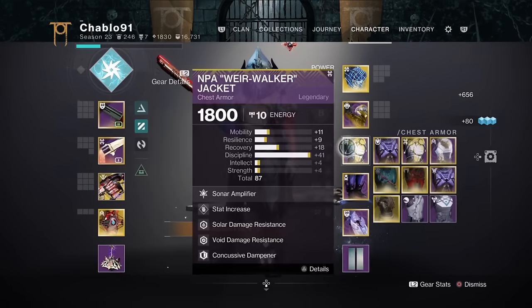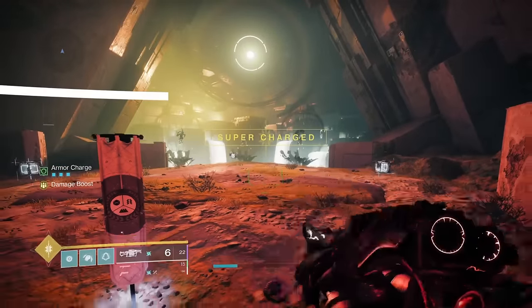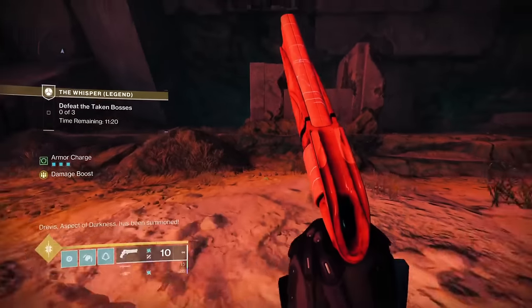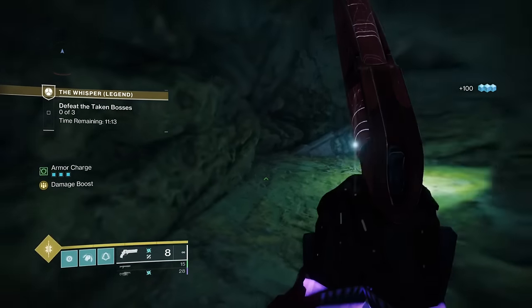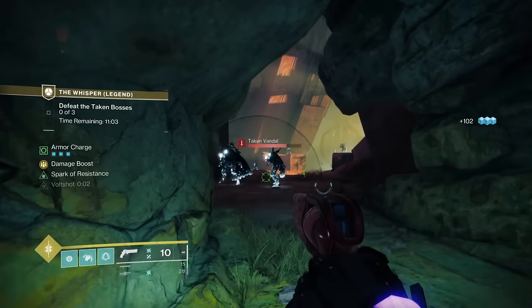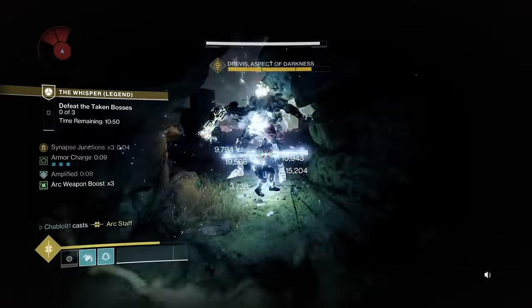We're now switching to builds seven and eight — that's our Anarchy setup. Everything's the same with assassin's cowl and Raiden, except we've now got Anarchy on with triple arc reserves. This is how you structurally do Whisper: forget about spawning all three bosses at once. Having replayed legend doing it like this, it makes things so much more formulated to the point where Whisper legend is really easy. Spawning the middle boss first is important — this guy doesn't like you and we don't like him.